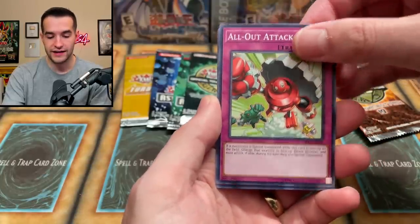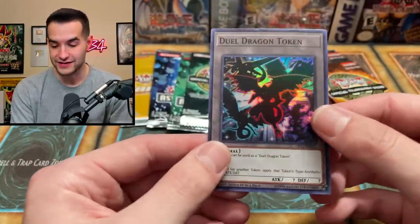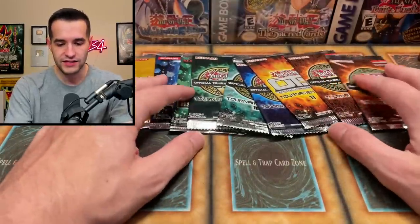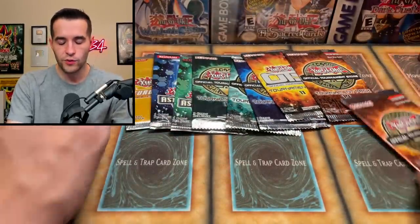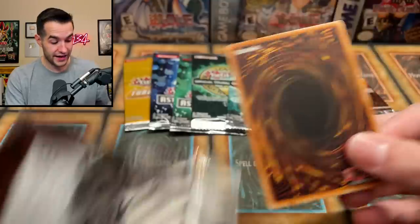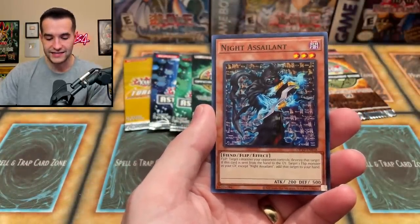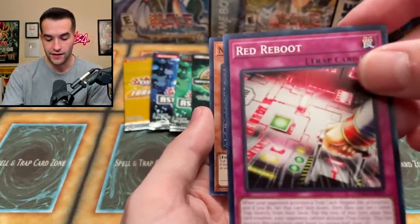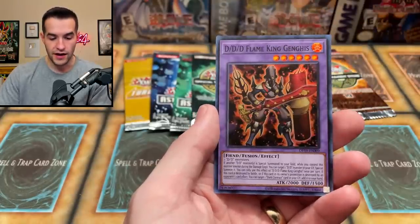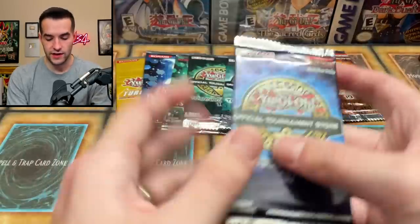These can pull ultimate rares — it doesn't seem like they were cherry-picked or anything. We got an All-Out Attack and the synchro material. Another Dual Dragon Token — we've got two of those out of OTS 11. Let's do one more OTS 19. Tournament packs are probably my favorite thing to open. We got Red Reboot — very good card — and Knight Assailant, and then DDD Flame King Genghis again.